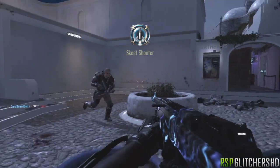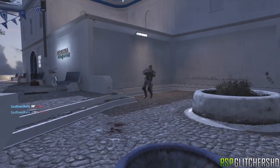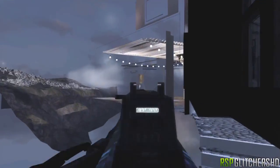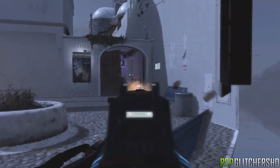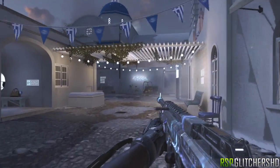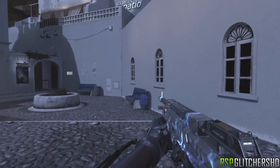Hey, how's everybody doing today? My name is GlitchersHD and in this video we're gonna be looking at another Call of Duty Advanced Warfare glitch. This time we're gonna be on the map Terrace. This is a solo wall breach glitch that can be done in infected, so let's jump right into it.